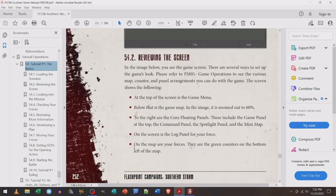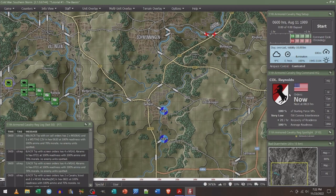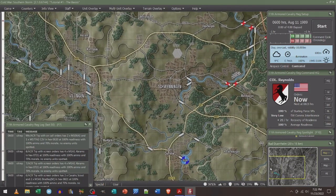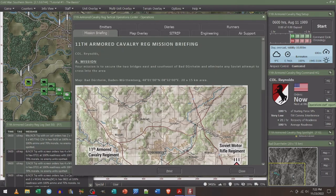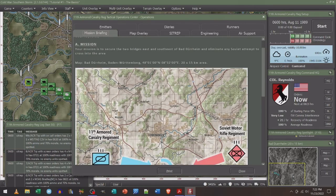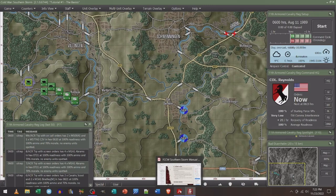Reviewing the screen: at the top is the game menu, below that the game map zoomed out at 60 percent. There are floating panels — the game panel at the top, the command panel, the spotlight panel, the mini map, and the log panel for your forces. You can use the mini map to navigate around. For example, clicking the scenario information button shows the mission details. There are buttons for everything — if you're an information junkie you're going to love this game.